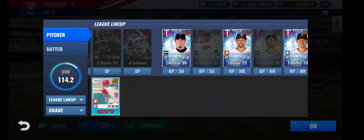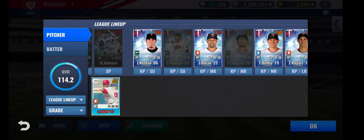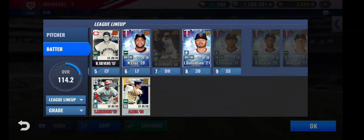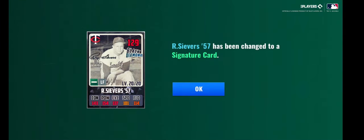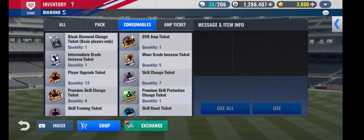We don't need to use the SIG change ticket on Nathan because we just pulled a SIG, but we are going to use it on Roy Seavers. That card is just so good. Oh, right — that is a gorgeous, gorgeous SIG change.